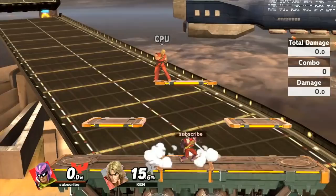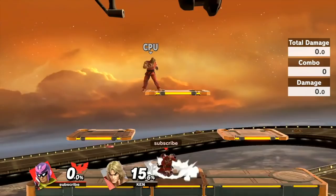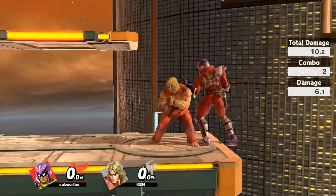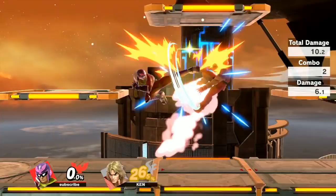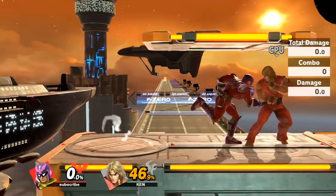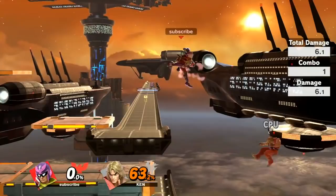In neutral you're going to be dashing around, using dash attack and dash grab, and also jumping around. Neutral air was buffed tremendously — it's way less laggy and way more rewarding on hit. In fact, there are a lot of people doing crazy combos with neutral air strings. With good timing you can link four or five of them, though if they DI away you can probably only land two or three.